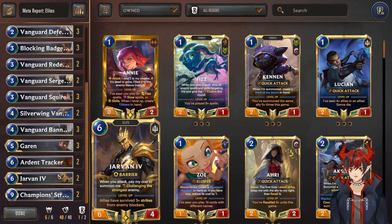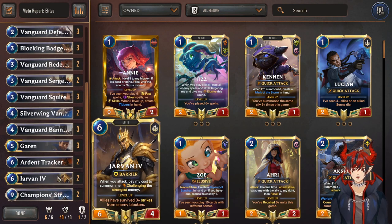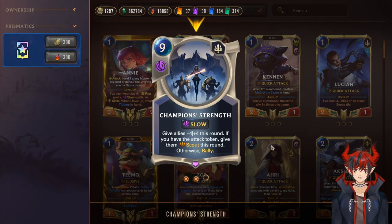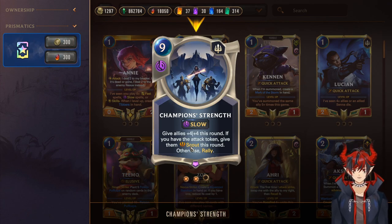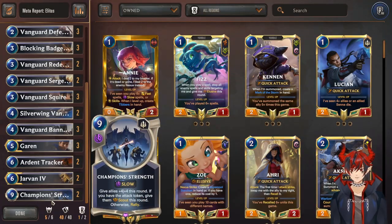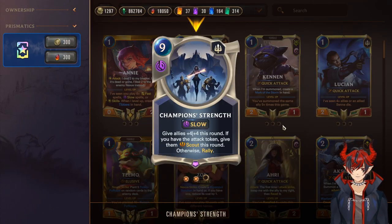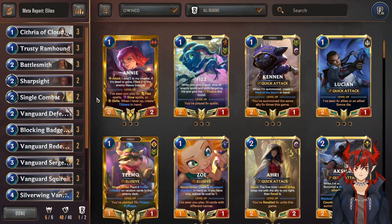Double Jarvan — we don't need three because that gets bricky, so it's three Garen, two Jarvan. Pretty good budget-friendly version. And double Champion's Strength to close out the game — this is the Rally card that gives your allies +4/+4 and Scout if you're attacking. On defense it just lets you Rally. If Garen has leveled and rallied for you and then you Champion's Strength, you get Scout on your defense turn which is very strong. That's the deck — now here's a live commentary game.